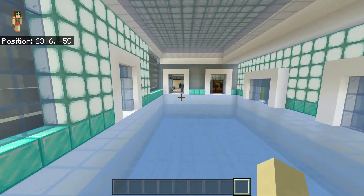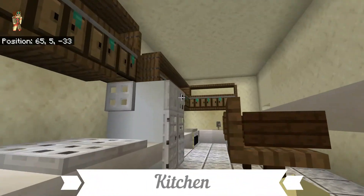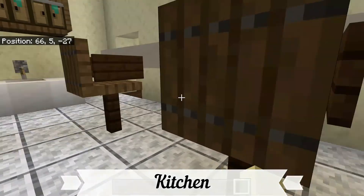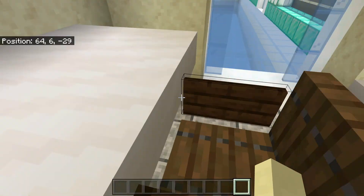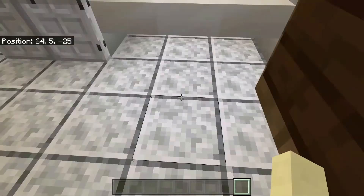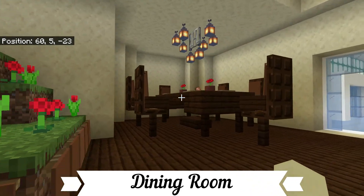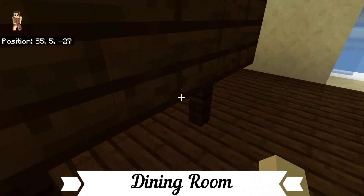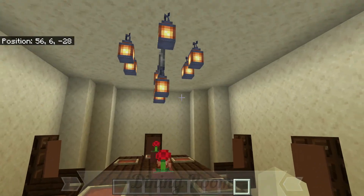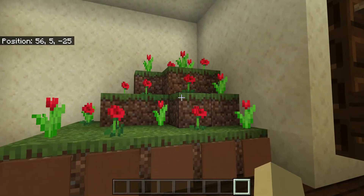If we go over here, you will first see this lovely dining room I have created, with these wonderful barstool chairs that you can jump on top of. And then if we walk in here, we have the dining room with a lovely chicken on the table, a nice chandelier, and a nice flower bed.